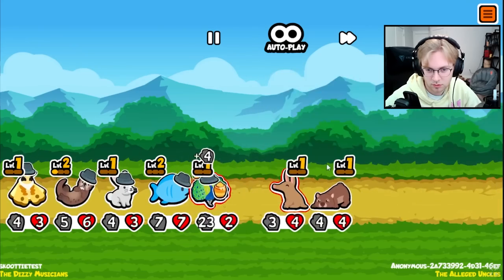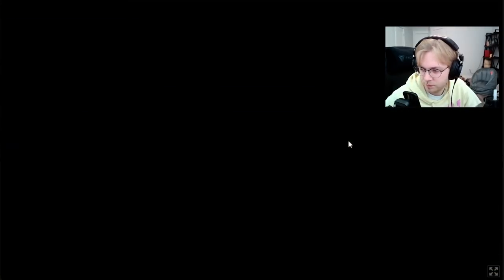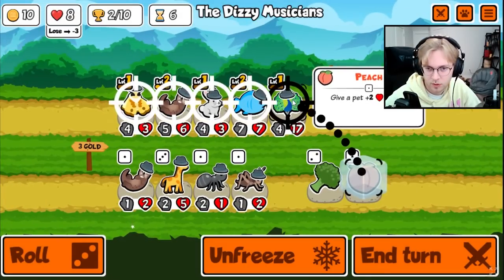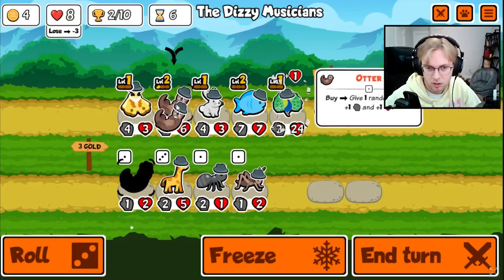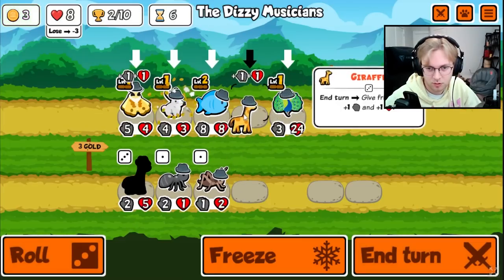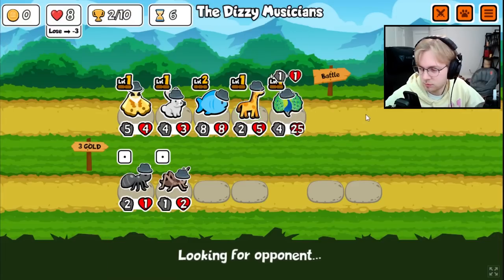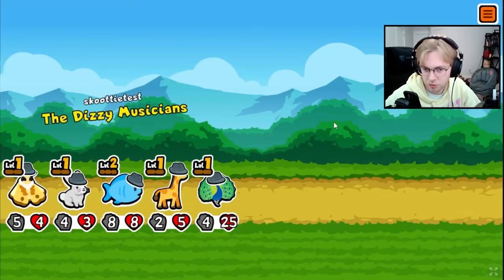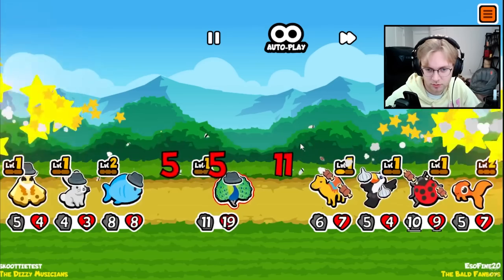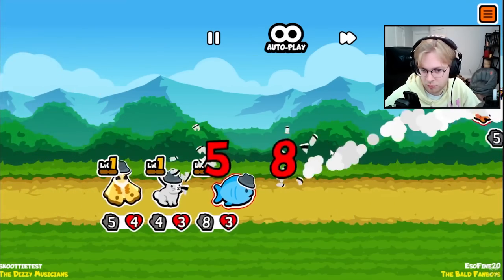Yeah, let's keep this going. I think I can go ahead and get rid of you, and then I can start scaling you with the giraffe a little bit. New squirrel's good — it gets one extra shop for you, so you get three foods. Seems pretty good.